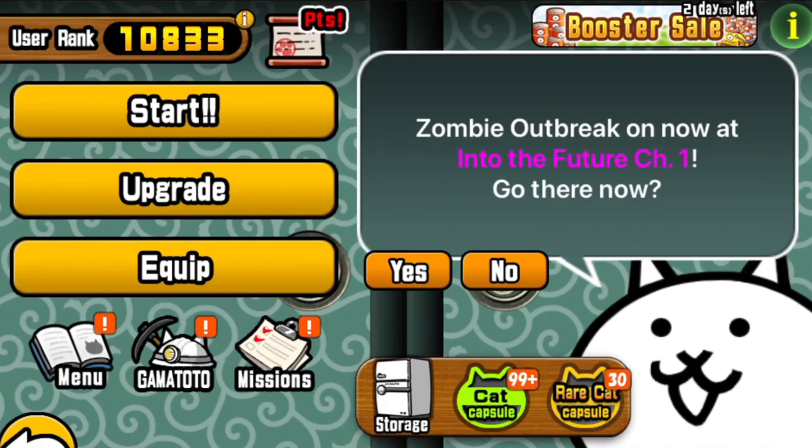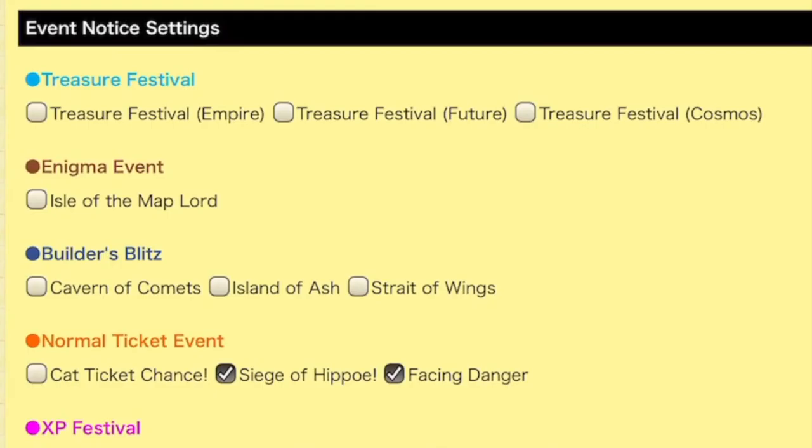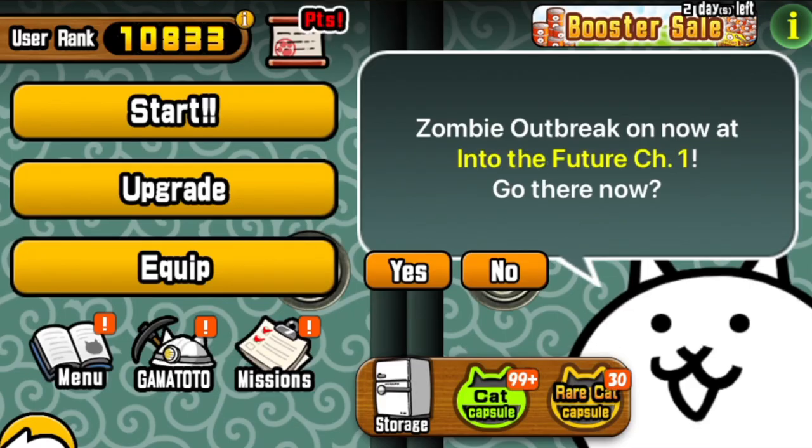There was also a nice quality of life improvement. The events menu now allows you to set yourself a reminder for the Enigma event, Isle of the Maplord. Very useful, as this helps you to access a pretty big part of the recently updated game — the trained evolution style talent orbs of Update 9.7.